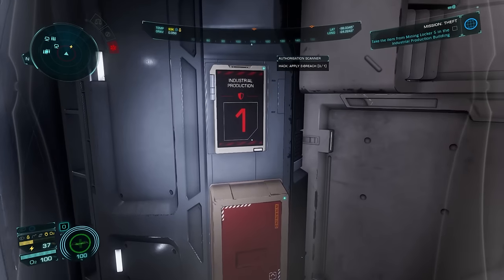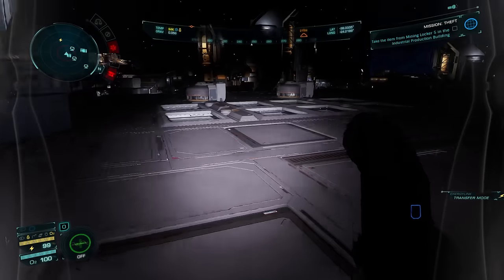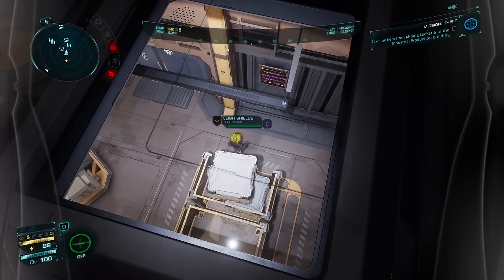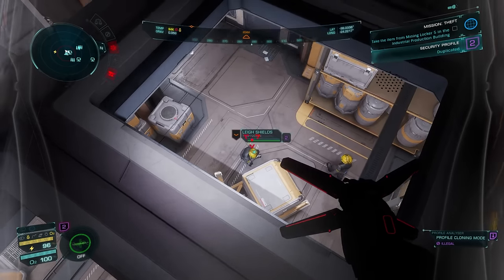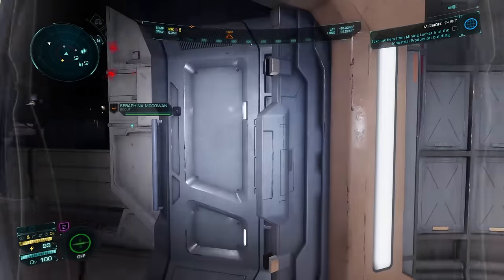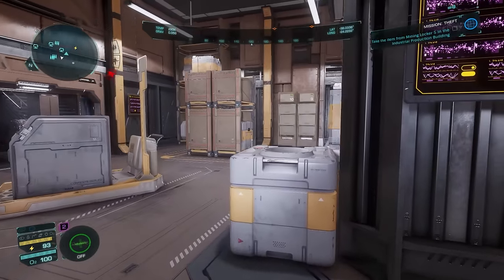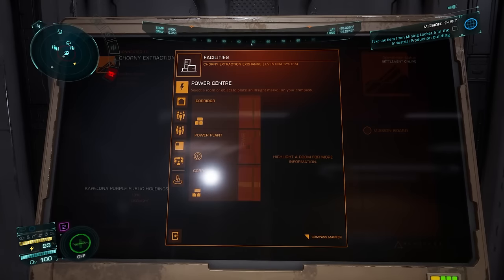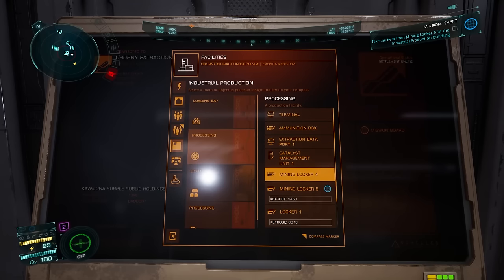I'm definitely not allowed in here. Industrial production one. Maybe there's a way I can sneak in here from the roof. You know what I could do? I could clone this guy's identity. Security profile closed — sick. No one's going to ask any questions? Just walk in here. Entering pressurized environment. Let's go to mining locker five.